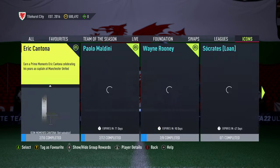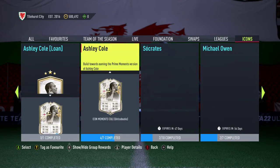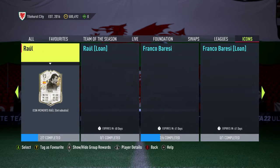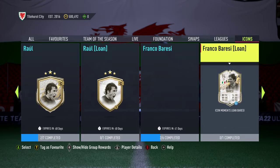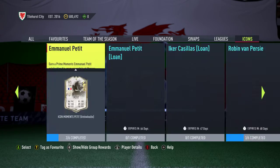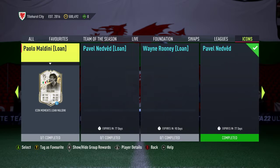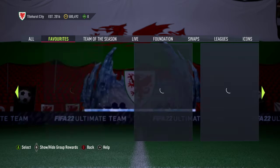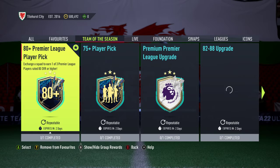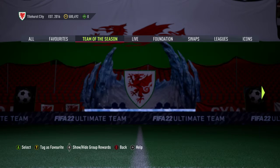We don't have any new leagues. Do we have any new icons? We had Rooney yesterday. Doesn't look like it — scanning through. No new icons. So let's go to Team of the Season. The player pick is still there. The 75-plus player pick is still there. PbM is still there. 82–88 is still there.